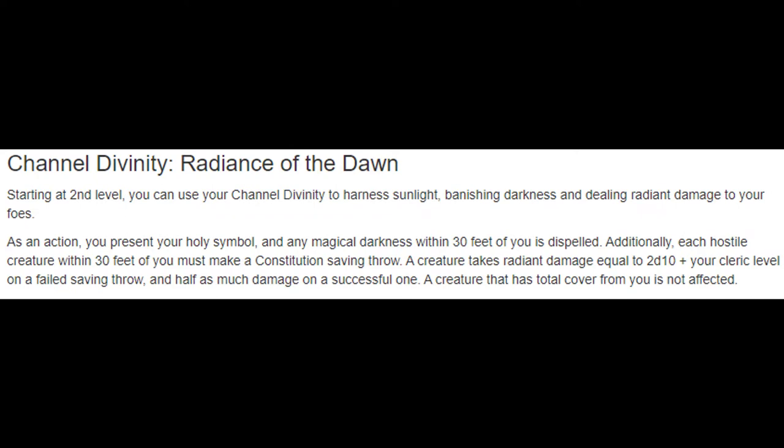At level two we get our Channel Divinity: Radiance of Dawn. Radiance of Dawn is the best blasting feature at this level and will remain relevant until about level five where we pick up Fireball. It scales really slow so it's not going to be good later in the campaign, but at the beginning it is so good. On average it's going to do 13 damage to every enemy within a radius of 30 feet of you. To put that in perspective, Burning Hands is doing 10.5 damage on average in a smaller radius.